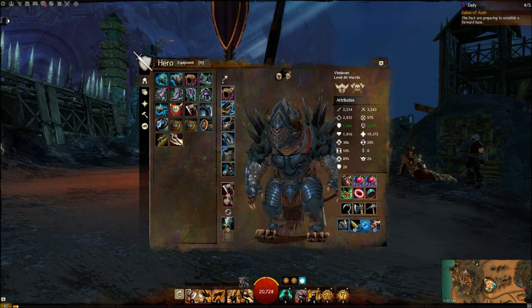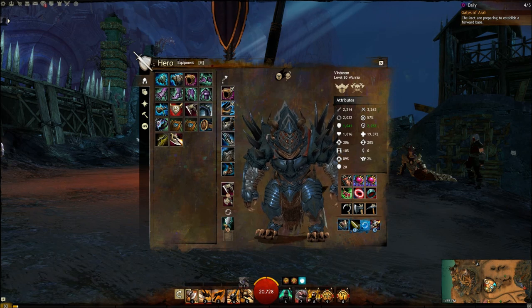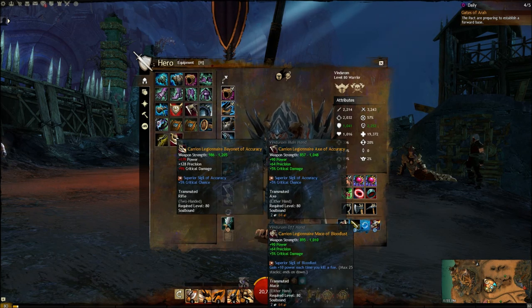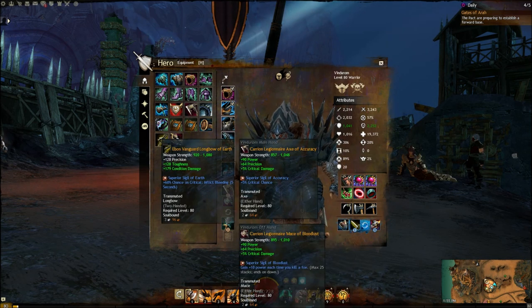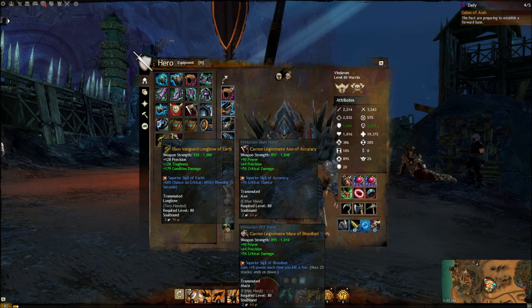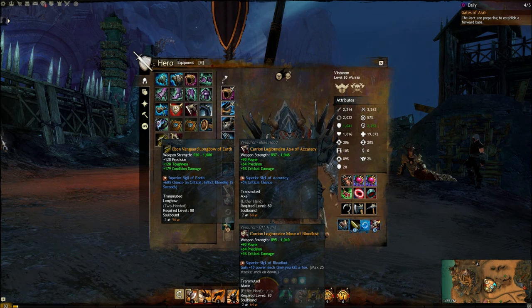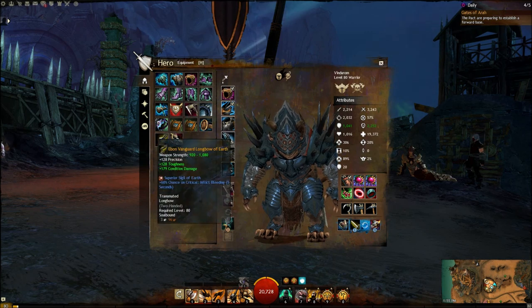However, if you're in something like fractals, or whatever fight may require a ranged weapon, I would definitely recommend the rifle. The rifle is your better single target option — it's going to do the most damage, and there are traits that make it do more damage or make skills recharge faster. Your other option is a longbow, which is a great alternative if you need AoE — say like on the fire shaman in fractals. When he spawns those lava elementals, it's helpful to do damage to both the fire shaman and the adds he summons.